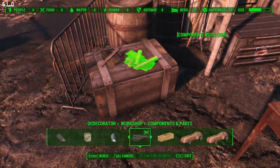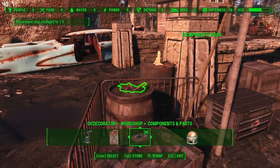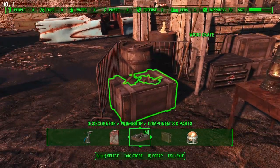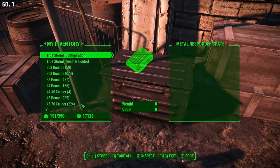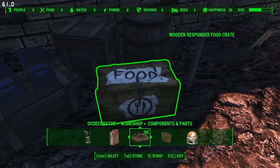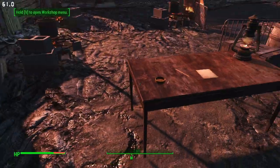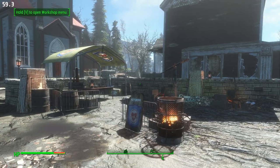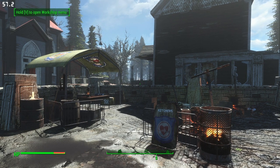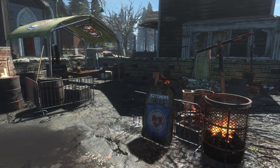The kitchen area is pretty much almost done. We have a little tent, a little table where people can go to get their cooking lessons, and some cooking facilities like a stove, a pan on the bricks, and a campfire setup. It's looking pretty good — got some supplies, and I really like those tents, they're one of my favorite things. And there we have it — it's finished: the kitchen area of my brand new responder settlement.